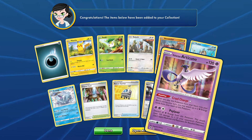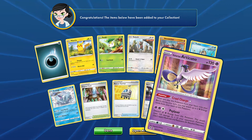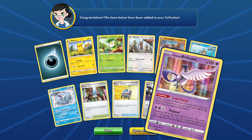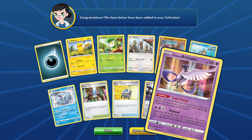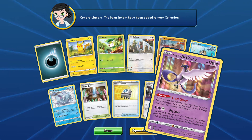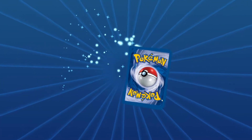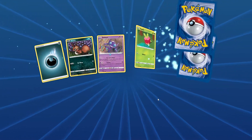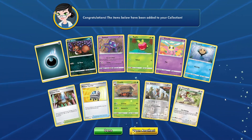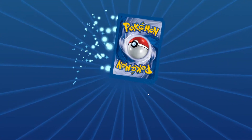Galarian Articuno! I think we've now got the full set of all three legendary birds. Cruel Charge and Psy Laser — just discard all Psychic Energy from this Pokémon, does 120 damage to one Pokémon. I don't know about that move — it could be used as a Last Chance kind of resort, but I don't see it being used all that much. We have a Smeargle. And we're on the last pack!